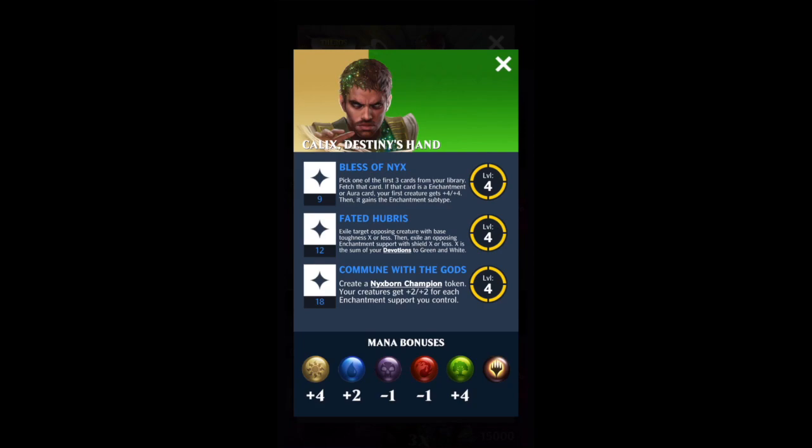You can't exile artifact supports, and you can't exile just base supports like Hyksis. But given that you get to exile both a creature and an enchantment support, that's pretty useful, especially with the new gods. We're going to be seeing quite a few decks with those in the set as people get more of the cards, so this gives you a nice way to get rid of those.